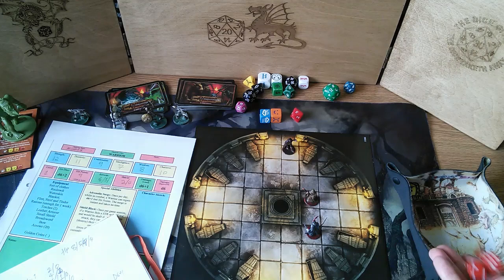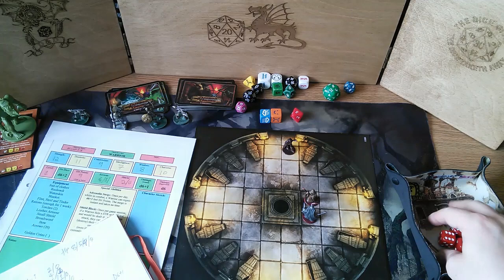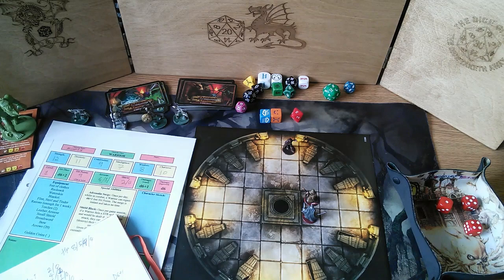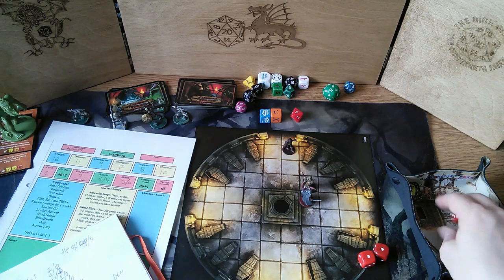So, wizard — what have you got to say for yourself? He casts Hold Person on me and I try a wisdom save, needing to roll eight or less. Just eight — just eight! I shake it off and go for him. I just miss, but he's in melee now and that'll make casting spells very difficult. I parry his blow with his staff and try to take him down.